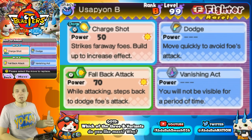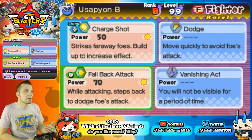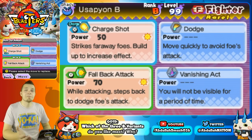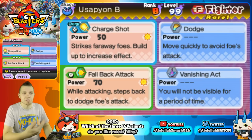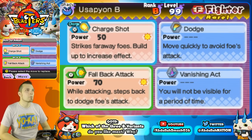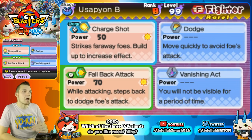There are so many invincibility frames on Fallback Attack, it's not even funny. Dodge is pretty cool too — it's exactly like Fallback Attack but without the attack, and the cooldown is a lot quicker, so you can dodge, wait a bit, then dodge again. Fallback Attack has a longer cooldown. And then there's Vanishing Act, where if you pair him with a specific soul that gives all crits when invisible, that's going to be awesome. He's not really built for DPS like Shogunyan and Venokt are, but Vanishing Act can help in a pinch.